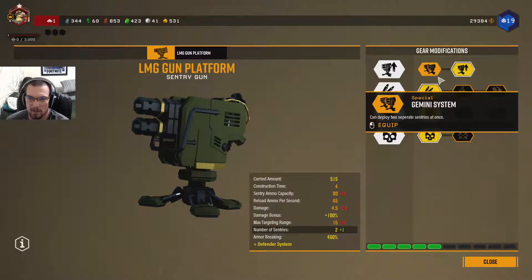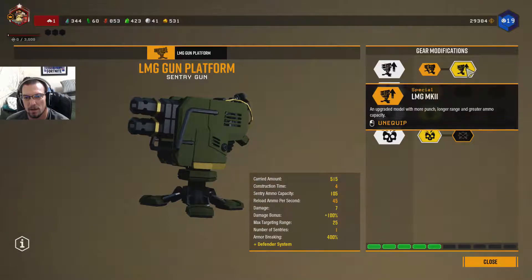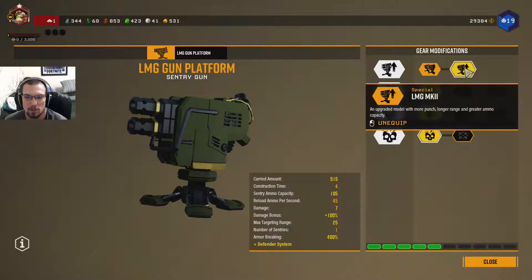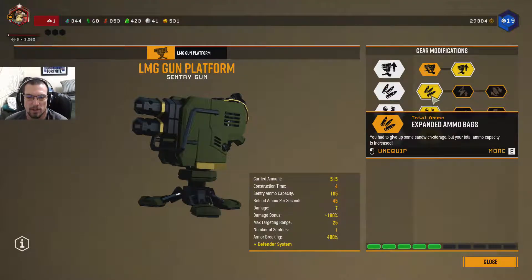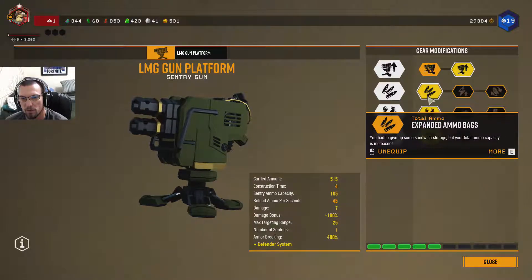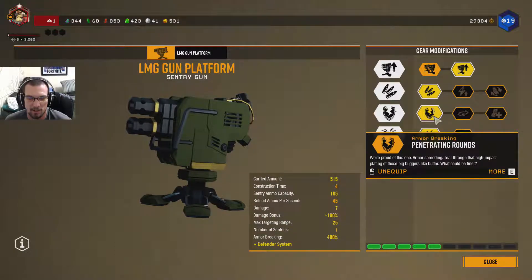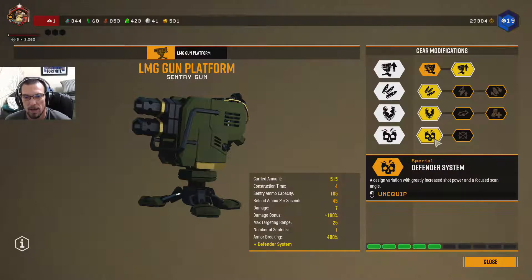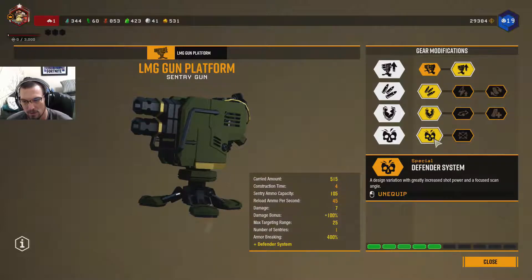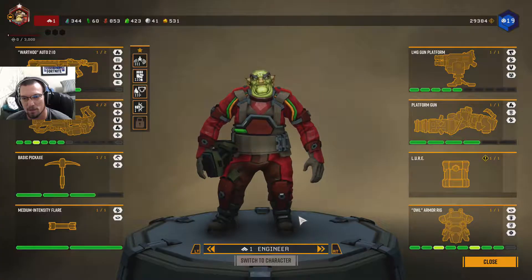For our turret, if you're doing a defensive area, you usually want to put it up against a wall. We use one LMG Mark II. We have Expanded Ammo Bags for it so we can hold more ammo. We gave up Sandwich Storage for that. We have Penetrating Rounds for armor breaking on this weapon. And then we have Defender System — it does more damage and has a smaller scan angle, which is why we want to put it up against a wall. I'm hoping they introduce skins for this soon.